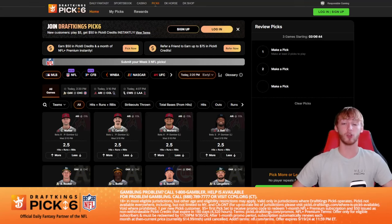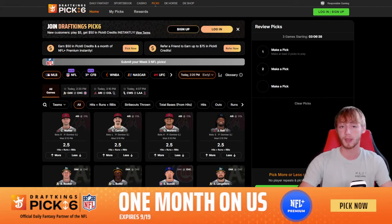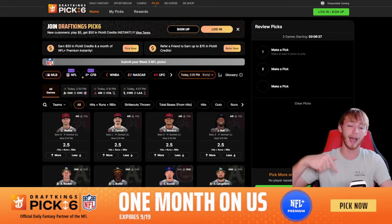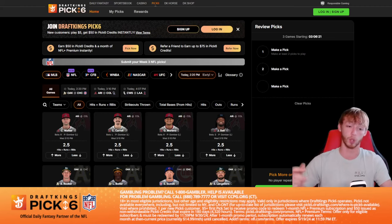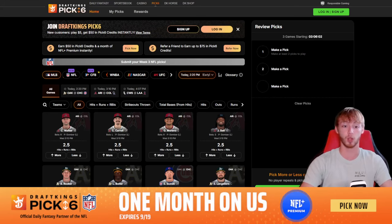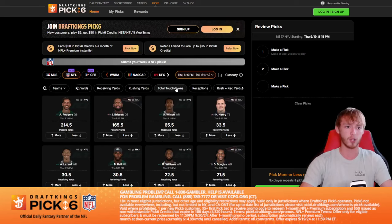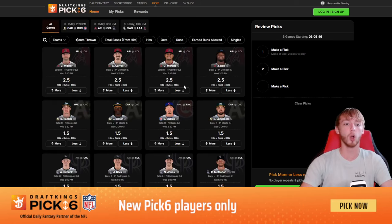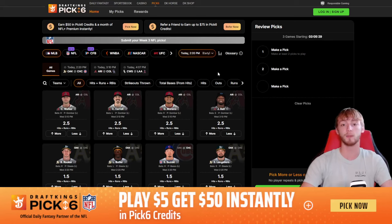Now before we get to my next pick, a lot of people don't know that DraftKings actually has their own DFS pick'em app now. It's really awesome. If you want it for yourself, down in my description, promo code DMG — all you have to do is play $5 and you get $50 instantly, plus one month of NFL+ premium. That expires tomorrow, so if you want the NFL+ premium, I would try to claim this now. Download the app, promo code DMG gets you those special offers.